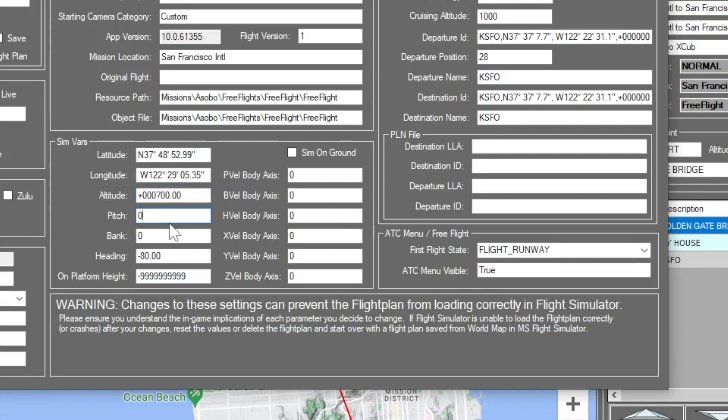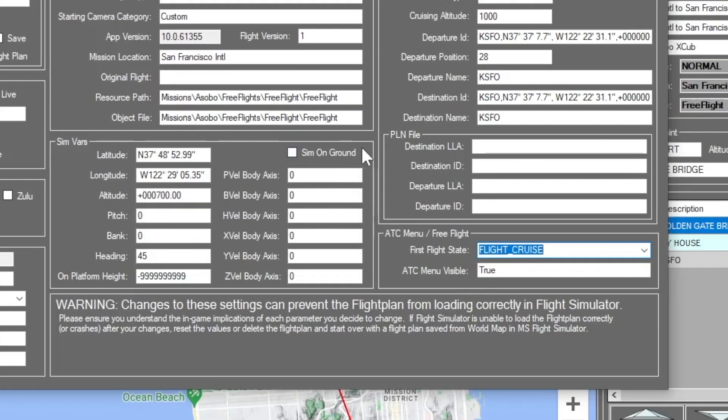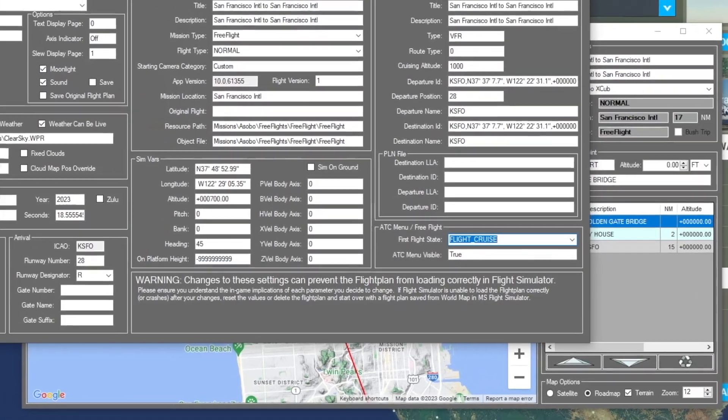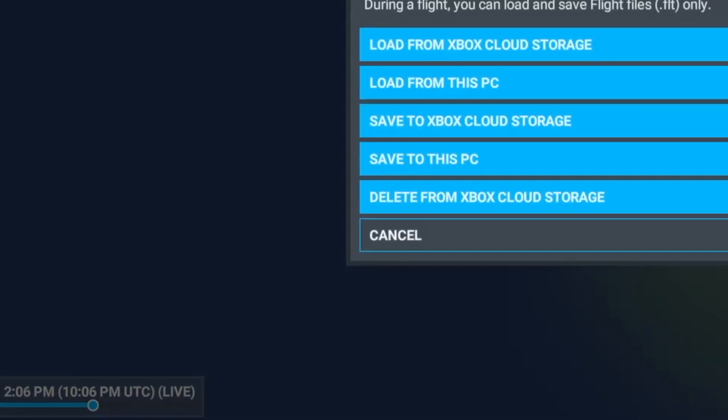I want to turn off 'sim on the ground' because I want to be at around 700 feet, which I'm guessing is somewhere near the top of the Golden Gate Bridge. I want my heading to be northerly — we'll call it 45, so northeast. And instead of 'flight runway' as my first flight state, I want 'flight cruise.' That tells Flight Simulator: don't worry about a departure runway or ICAO — use this latitude, longitude, altitude, and heading and spawn me in the air.